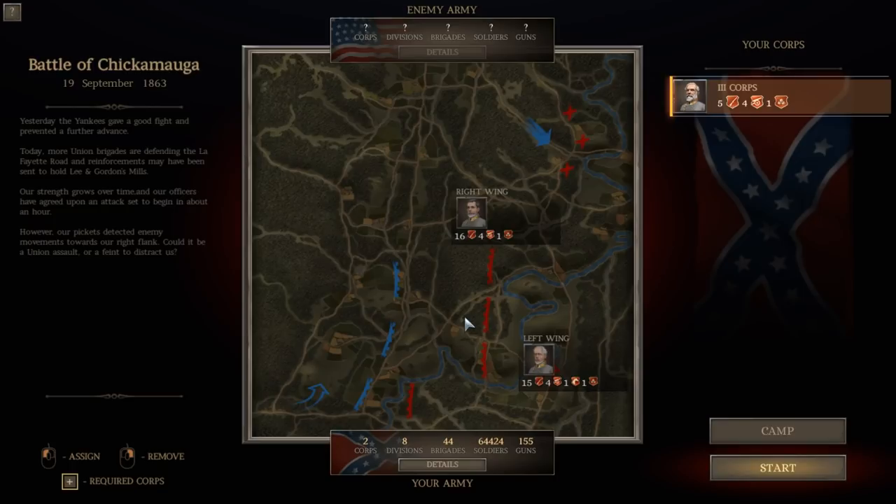Hello everyone, it's the Historical Gamer once again, and today we're returning to Ultimate General Civil War. We're playing our Confederate Let's Play through the Grand Campaign, and we're well into the war — we're into the Battle of Chickamauga. In our last video, we fought the first day of the battle, got our troops over the river, overwhelmed several Yankee troops using repeater weapons, and we're now poised for the main engagement of the Battle of Chickamauga. This was taken from a live stream from a couple of days ago, so you may hear me interacting with a couple of people, but I hope you guys enjoy.